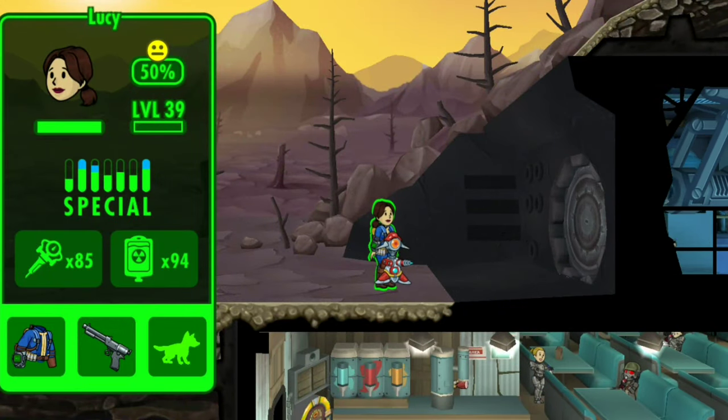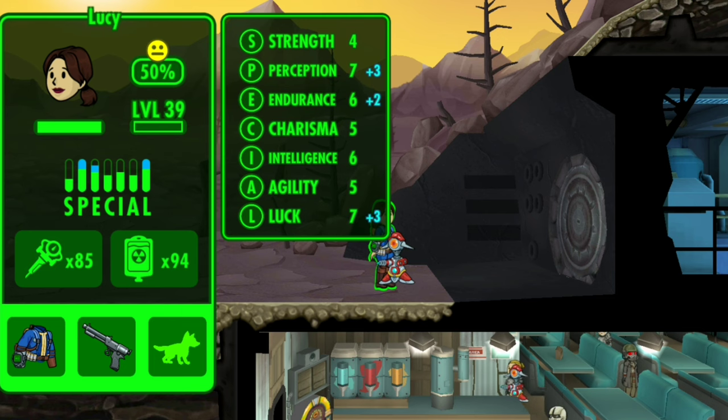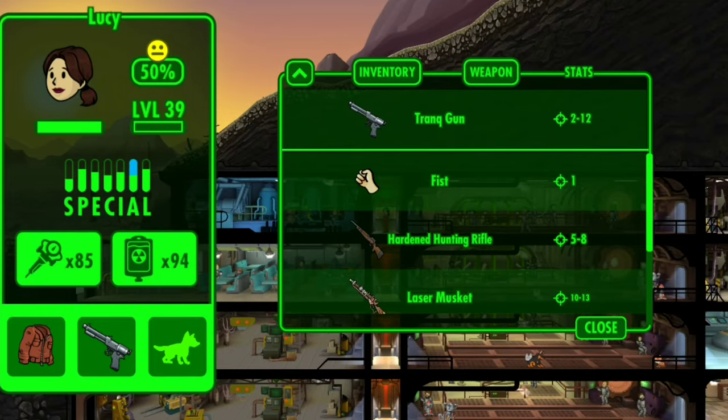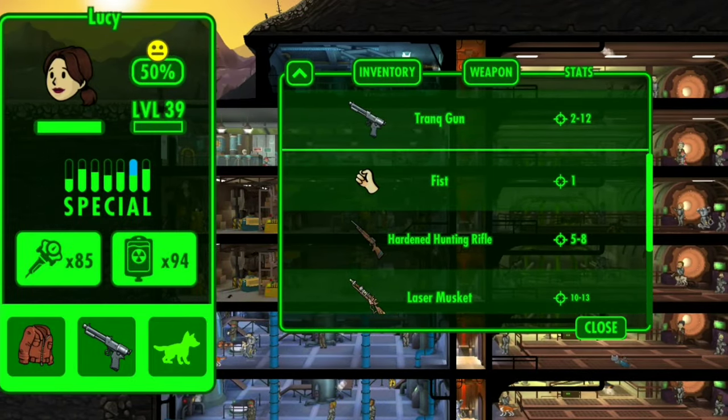We've returned from the quest and here we have Lucy: four Strength, seven Perception, six Endurance, five Charisma, six Intelligence, five Agility, and seven Luck — pretty great. I'm unsure if these stats are randomized across every Lucy you collect; let me know if you have the exact same stats. Her vault suit gives Perception 3, Endurance 3, Luck 3, and her trank gun does two to twelve damage — that is an incredibly variable gun. I would probably never use that; I'll leave it on Lucy though.